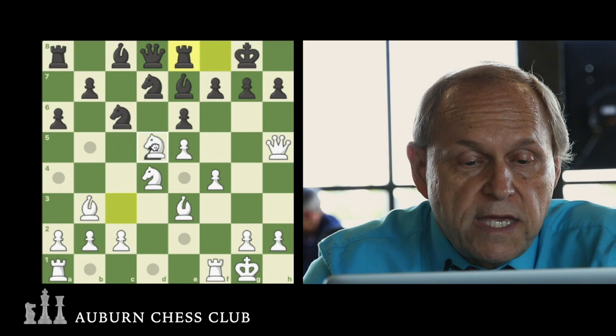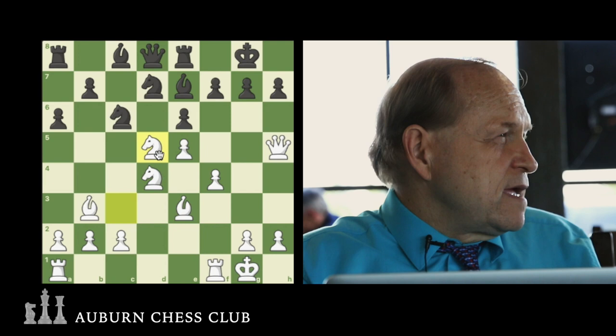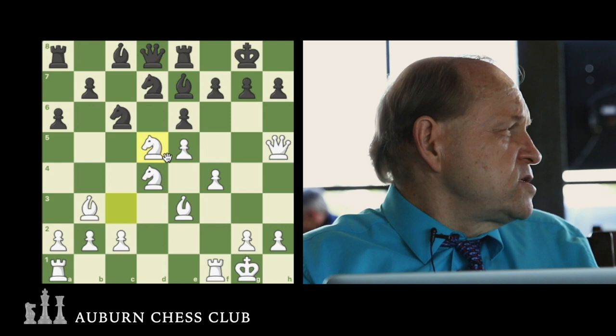At this moment, White strikes. White decides to open up this diagonal. White plays Knight takes D5. Let's take a look at that for a second.